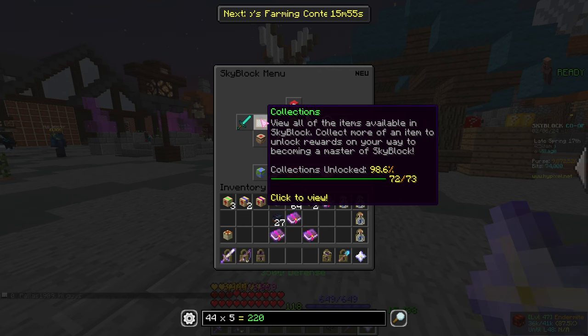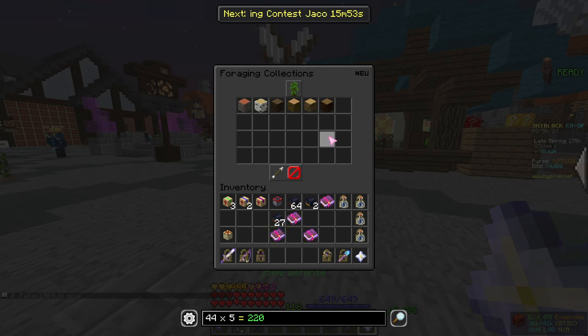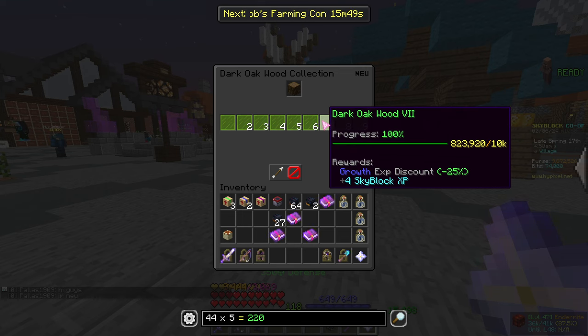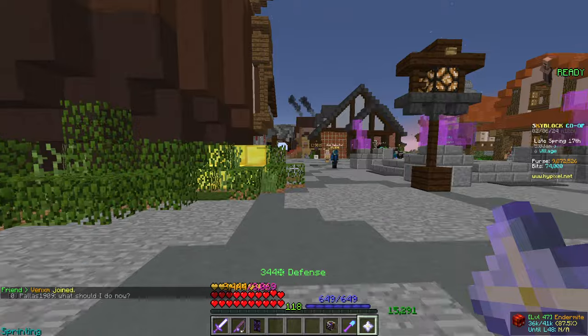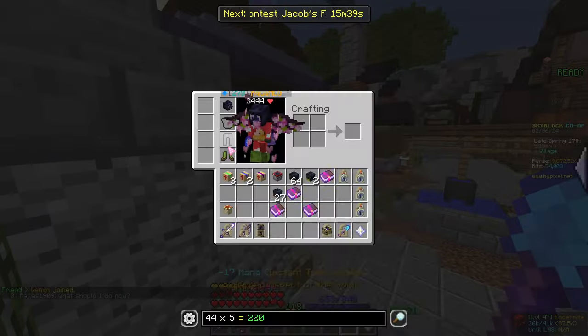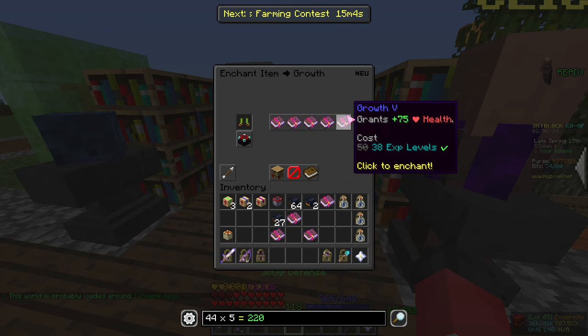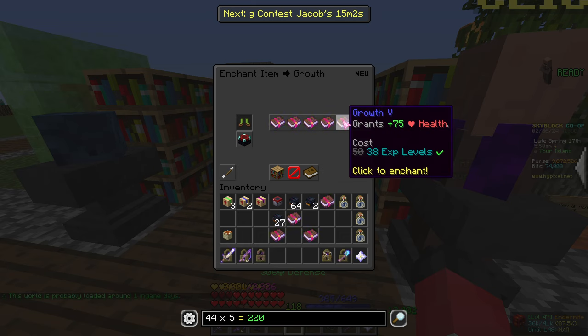The next main thing is enchantment books. If we go into any collection that has an enchantment book — or used to — like Darko Collection 7, as you can see, it now says 'Growth XP Discount minus 25%' instead of unlocking the book recipe. So if I get an armour piece without any growth on and put it into the enchantment table and select Growth 5, it normally costs 50 XP levels, but right now it costs 38.